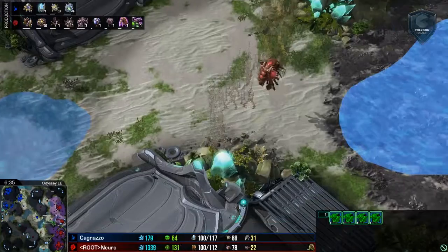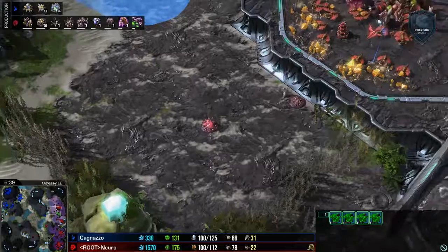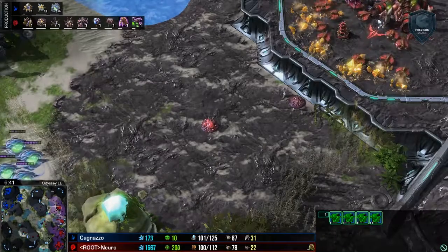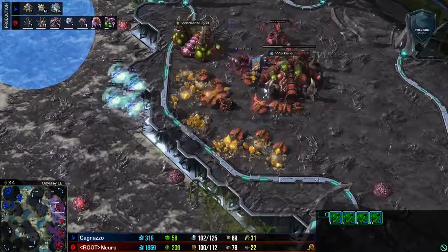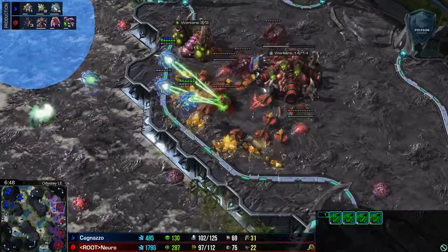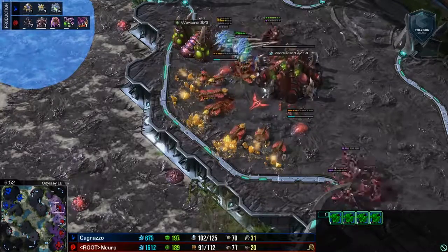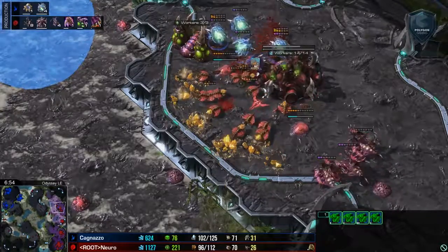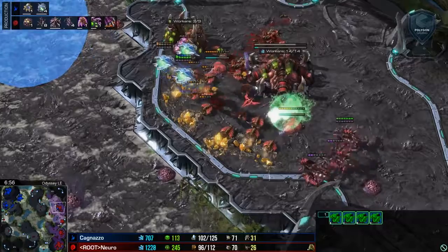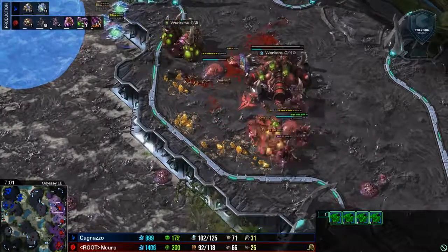The oracles are moving out to a more offensive position. The overlords are in great positions with some decent creep spread as well, so Nuro will see the oracles just in the nick of time. Great Sporecrawler in position but very easy to target — not enough for a transfuse on these two. Good pullback but does lose that oracle. A bunch more Sporecrawlers are in production because this is obviously now a mass oracle build, which can be incredibly cheesy but has a hard time transitioning out of.